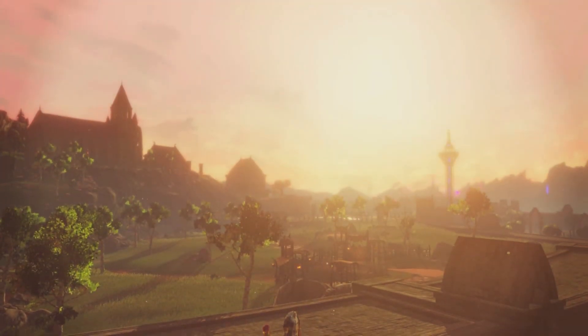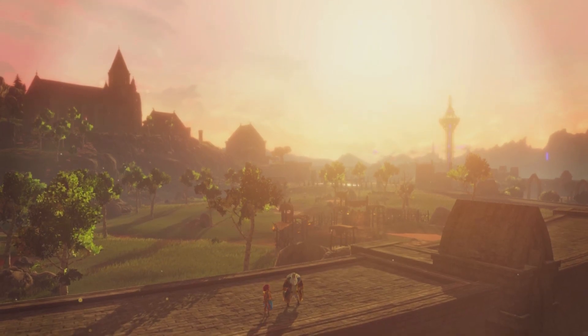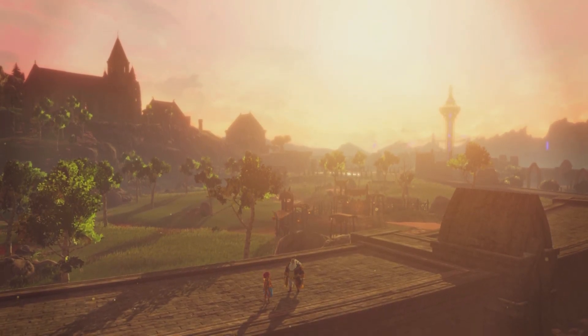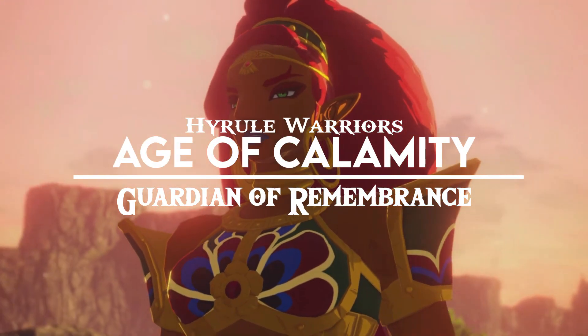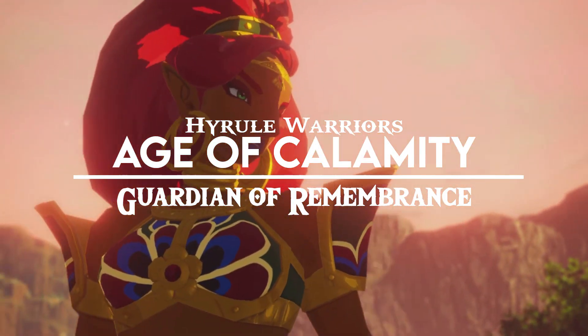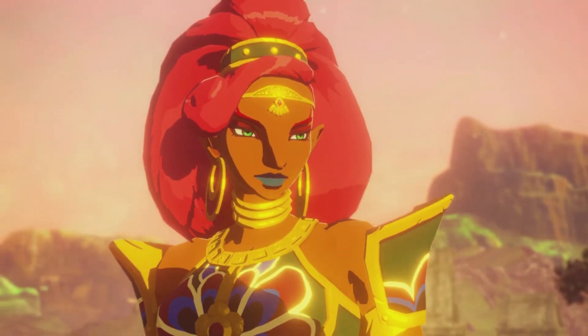Hey guys, thanks for tuning back in to Pixel Rich Games where we strive and make it super hard, super fun. In this episode of Age of Calamity: Guardian of Remembrance, we're gonna talk about one-handed weapon Link and the new upgrade he got from his EX Enhance Ability.